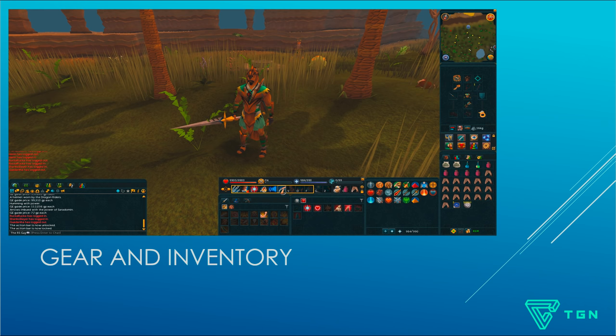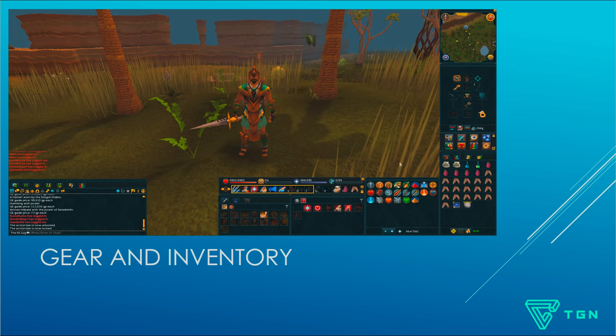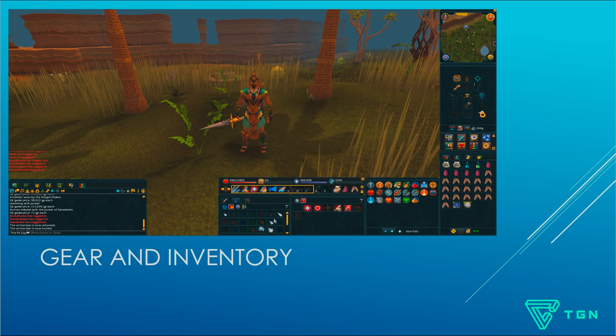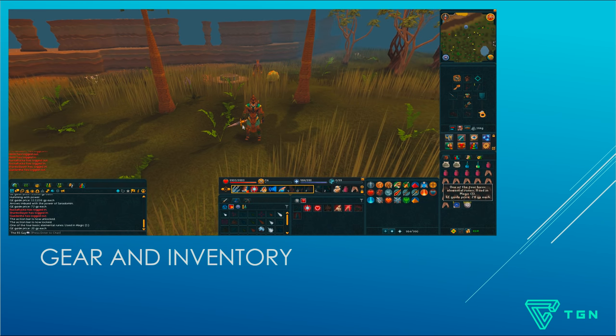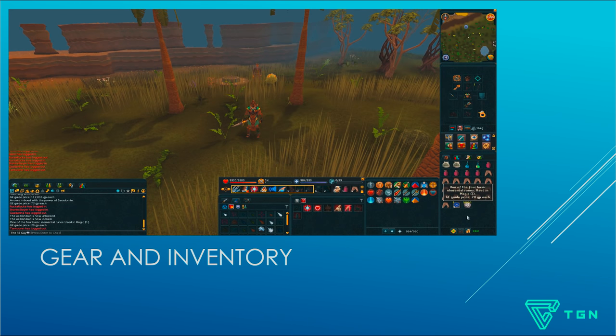In terms of inventory setup and spells, just use the highest tier spell you can — I'm 99 Magic so I'm going to be using Surges, but Waves, Blasts, or Bolts all work fine. I probably wouldn't go there with Air Strike though. I'm using Air spells because air runes only take one inventory space, and the Saradomin boss is not weak to anything in particular, so that's why I'm using Air — just to save space.